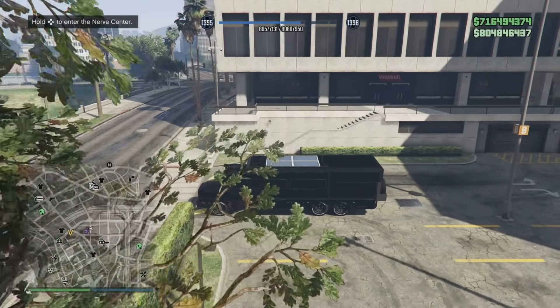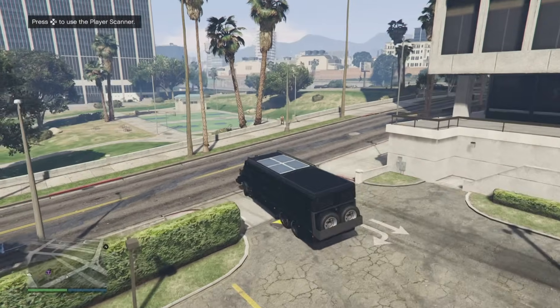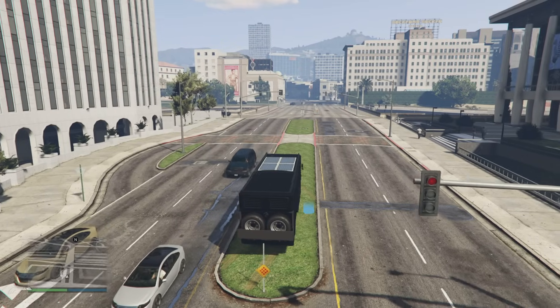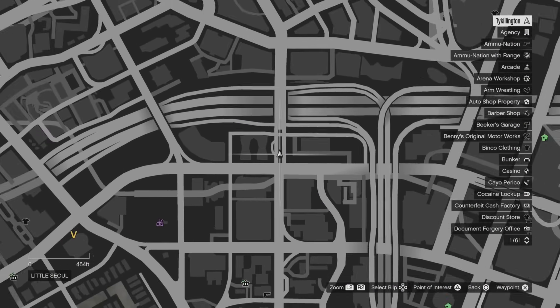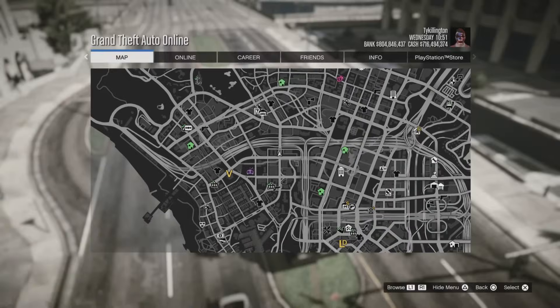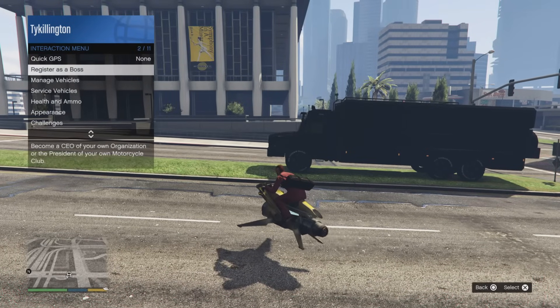First things first, we need to set up our position. Call in your Terrorbyte and drive it to this location on the map. Once you have it set up at this particular spot — it's a little median on the road in Little Seoul, shaped like a lowercase 'i' — park your Terrorbyte right there. This is the closest you can get to a couple of the main client job spawn locations, the primary one being Diamond Shopping.